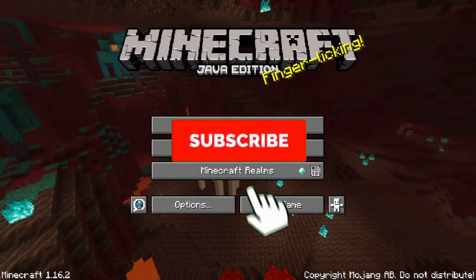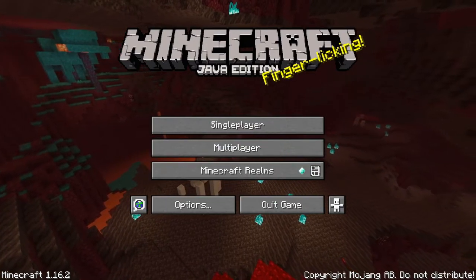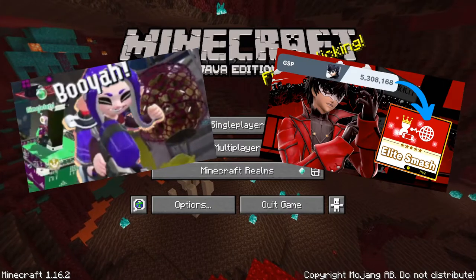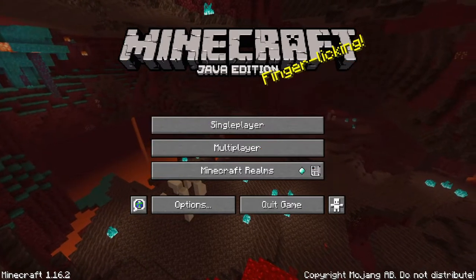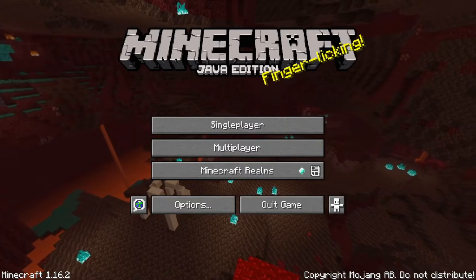If you guys are going to enjoy this content today then why not subscribe and turn on notifications? Along with my Minecraft stuff I do Splatoon and Smash Bros as well. So if you enjoy these kinds of games, then why not subscribe and turn on notifications by hitting that little bell icon to get notified when more of them come out.